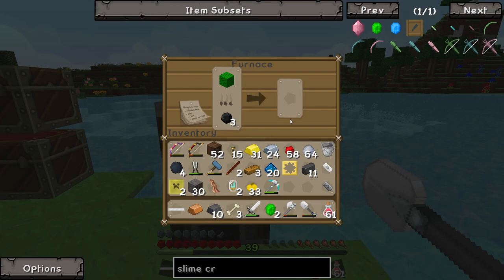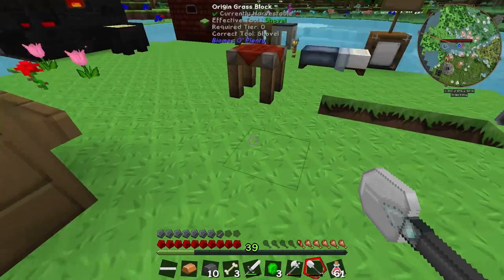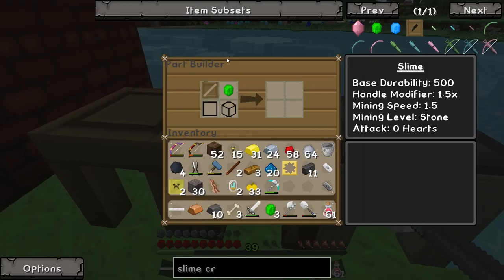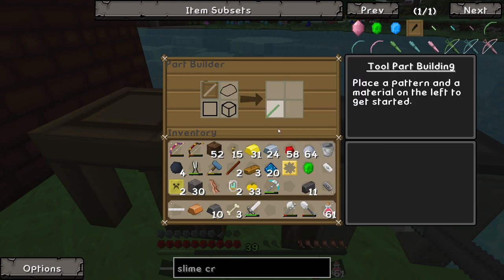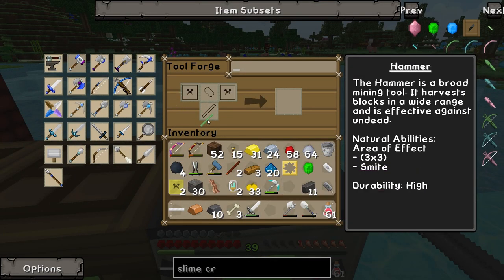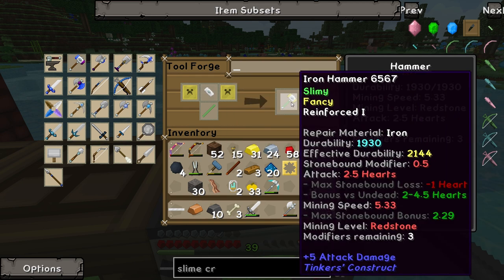After that, all we have to worry about is adding some upgrades and modifiers to our hammer. Let's go over here — it's still in the smeltery. We can make the slime rod in the part builder using three slime crystals. It does work — it's just very pale — and that gets us a tough slime rod. Then in the tool forge: electrum plate, electrum plate, and iron hammerhead — and that gets us a hammer!